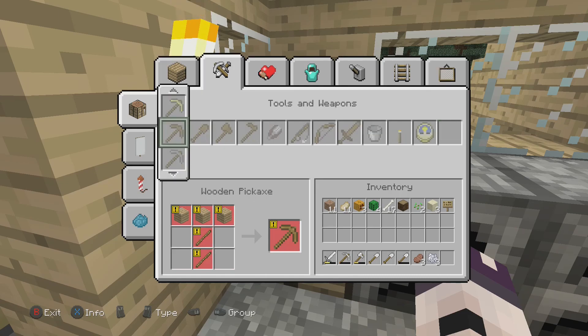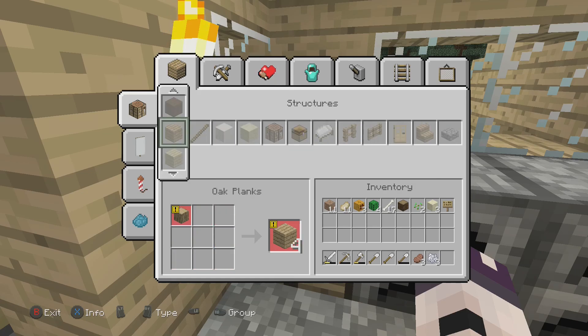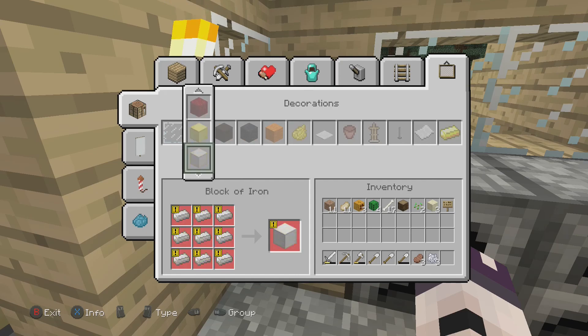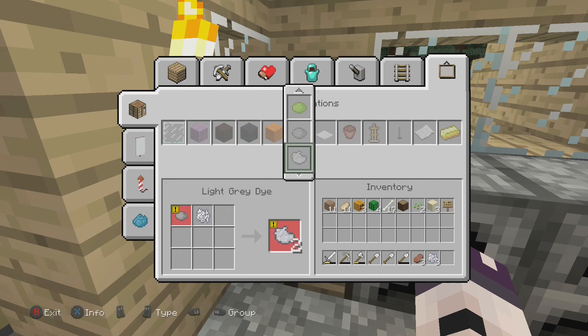You can get diamonds out of a diamond block. It won't be in food, it won't be in structures — it'll have to be in decorations. That's the only thing that makes sense. And it would have to be in dyes — where the fuck else are you meant to make cactus green?